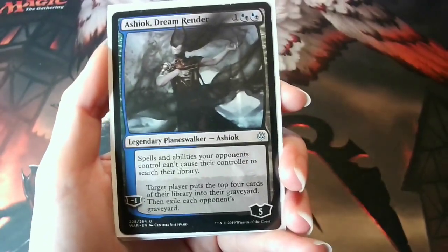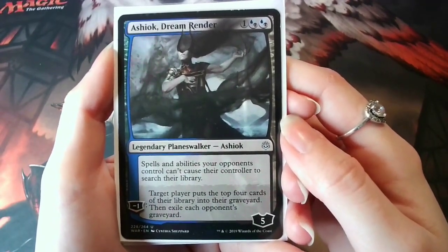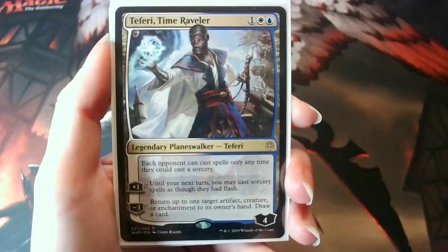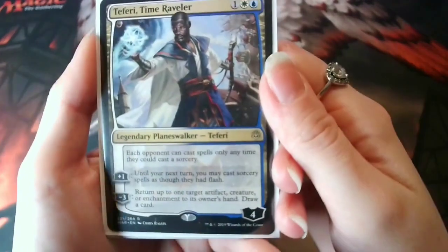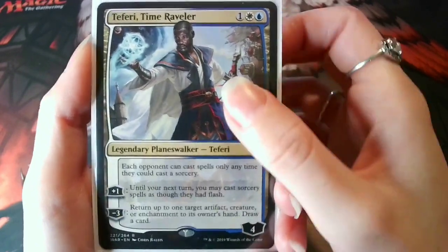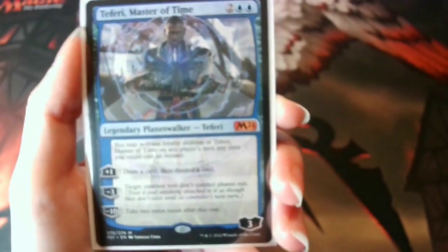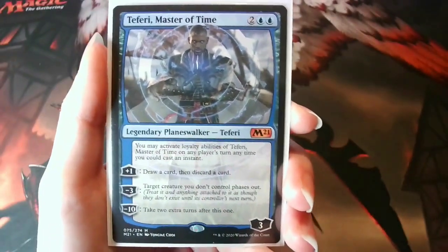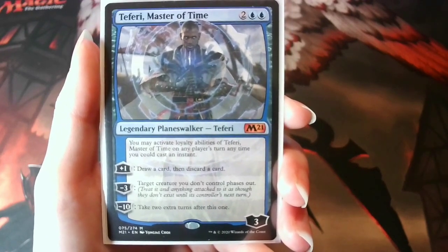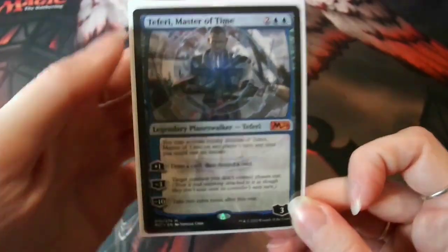Next up is Ashiok, Dream Render. Ashioks are always super mean — even the art is kind of freaky. And there are three Teferis in this deck, because you can never have too many Teferis. There is Teferi, Time Raveler; Hero of Dominaria; and Master of Time. There have been way too many times someone has taken two extra turns with this card and I just have to say it's my turn — I want the two extra turns!